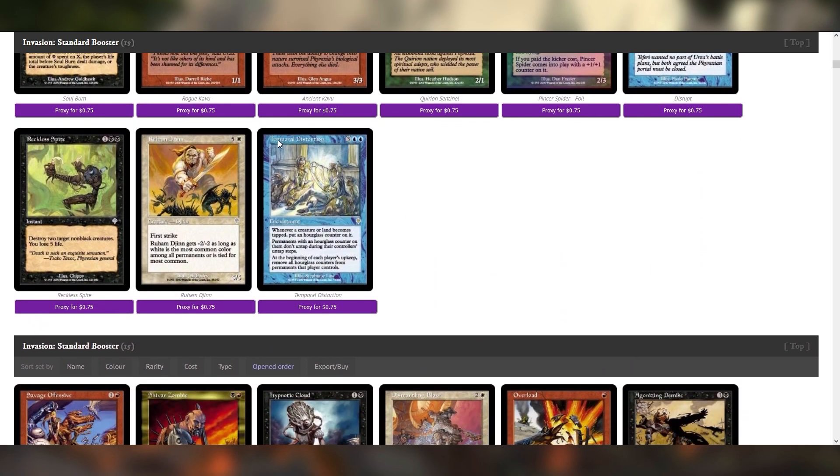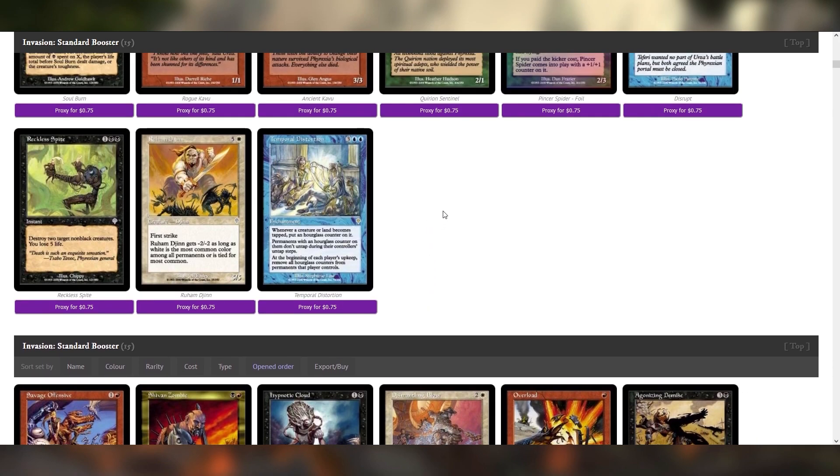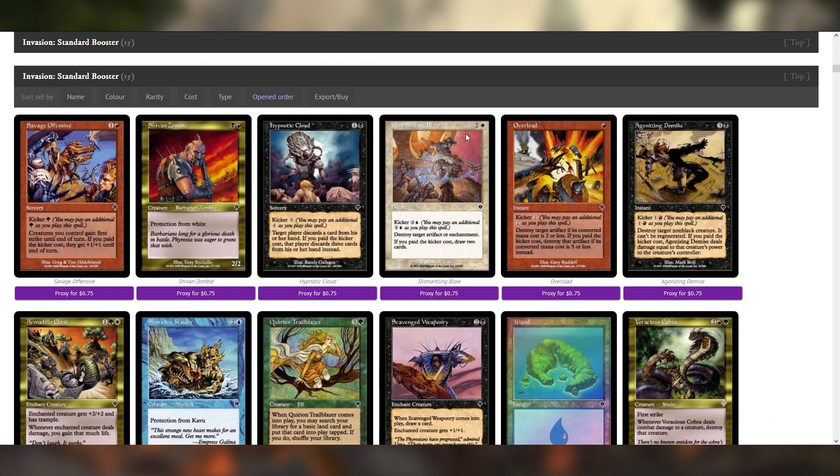I saw the name Temporal Distortion and three blue blue mana when I was looking ahead and just assumed this would be an extra turn spell. So when it's an enchantment with this many words, I get very intimidated. It essentially just puts a stun counter on anything that gets tapped that's not an artifact. That's interesting — if we have some artifacts that allow us to win the game, I think that's going in the potential tab.